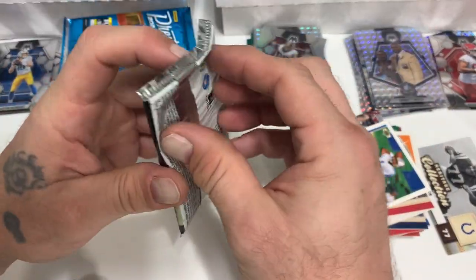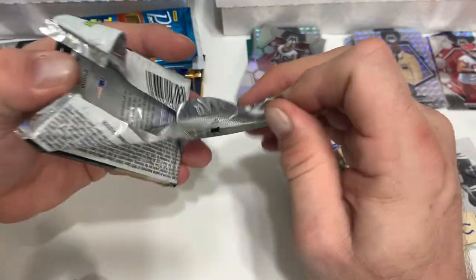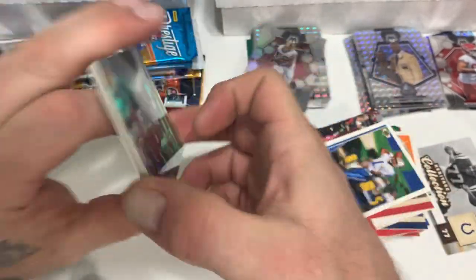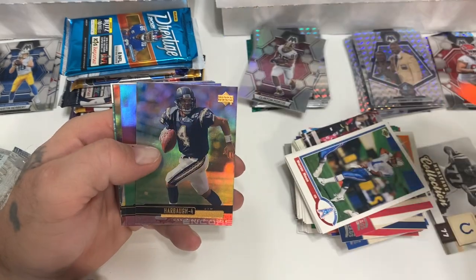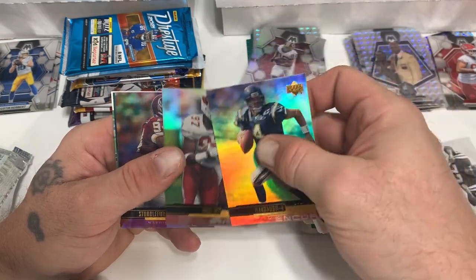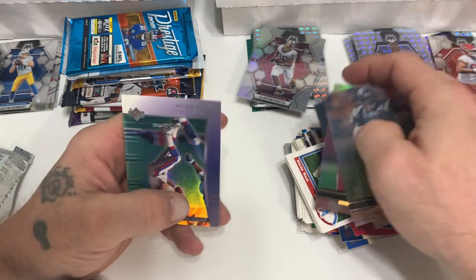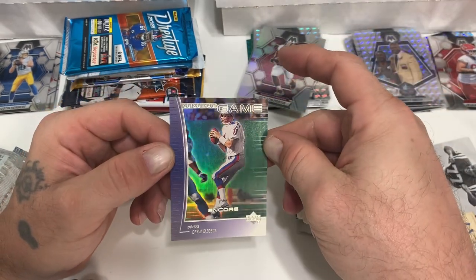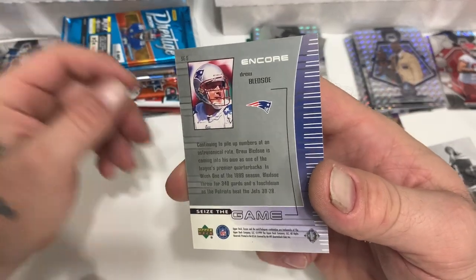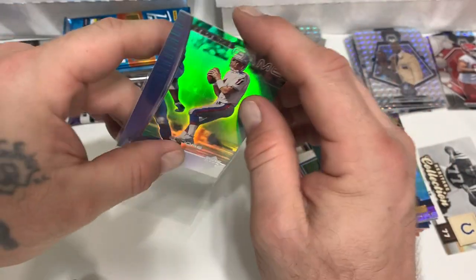'99 Upper Deck Encore — these are really neat cards, I just haven't seen anything come out of them that's blown me away. Jerry Rice — that's a good card. Harbaugh, Simeon Rice, Dana Stubblefield, Ricky Watters, and Drew Bledsoe. Got a 'Seize the Game' insert — some type of insert. I'm going to sleeve it up just because it's a nice looking card.